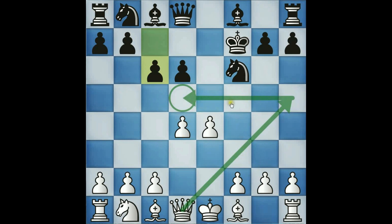After queen a5 check, we have to realize that our d4 pawn is up for grabs at this point. So much has changed in this position — white's task is to play a completely new line.